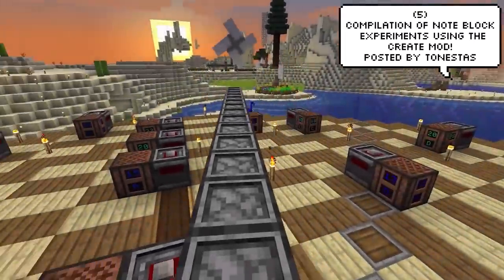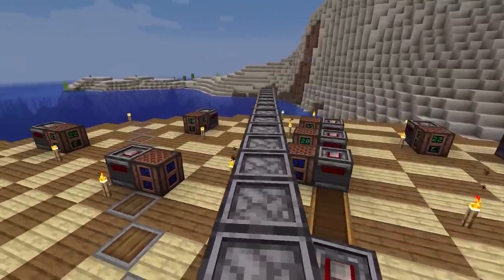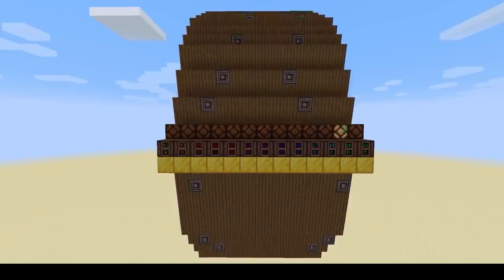A player by the name of Tonestars is actually using different crate mod mechanics to make some interesting note block music. I'm not sure what's more cool — the music or just the way it's made. It's so cool to watch.